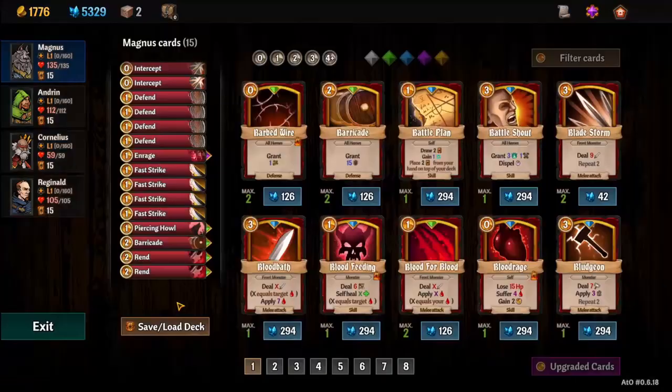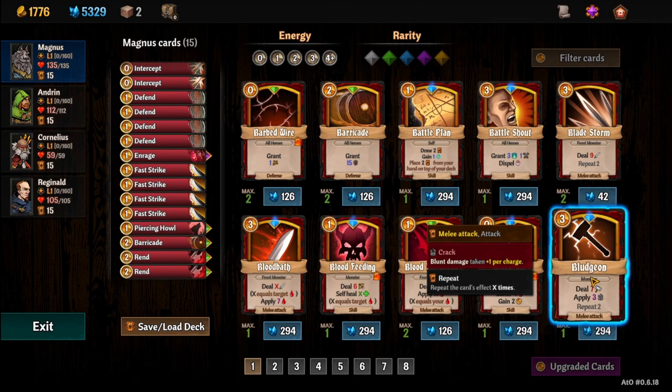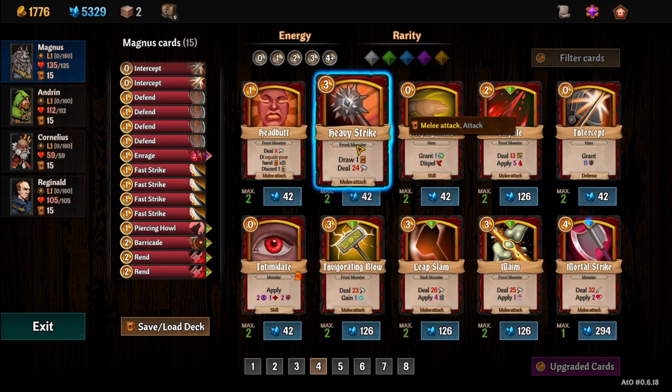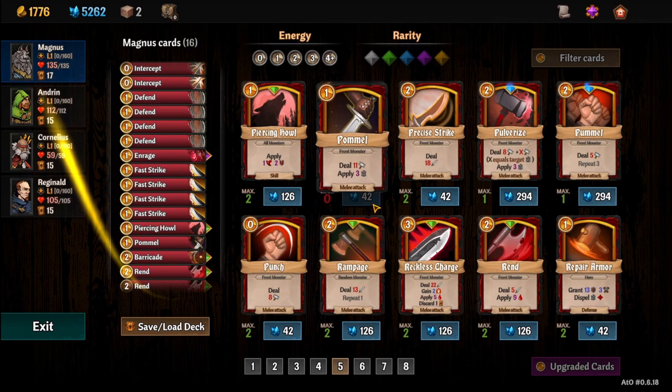Let's make some cards. Last time I went with more of a blunt damage deck and it worked pretty well — I think I might try that again. That's really good in a blunt deck, cost three, though; it's tough right now, and later we'll be able to make it cheaper. Where's my blunt stuff? I'm looking for pommels. We can buy two pommels and we will. We're going to buy an extra Piercing Howl as well, a couple of punches.